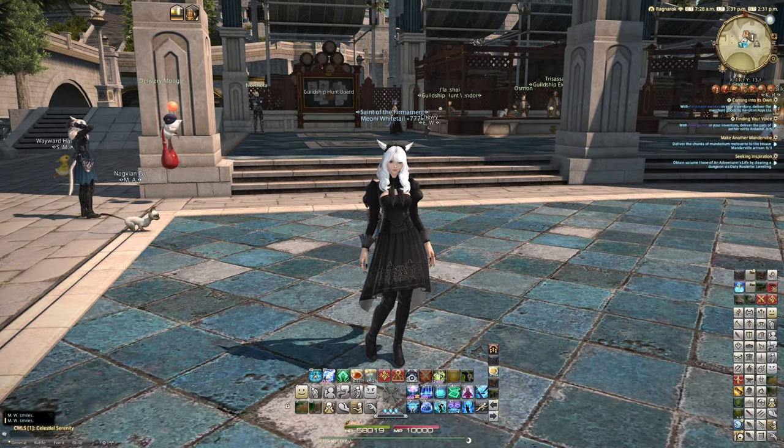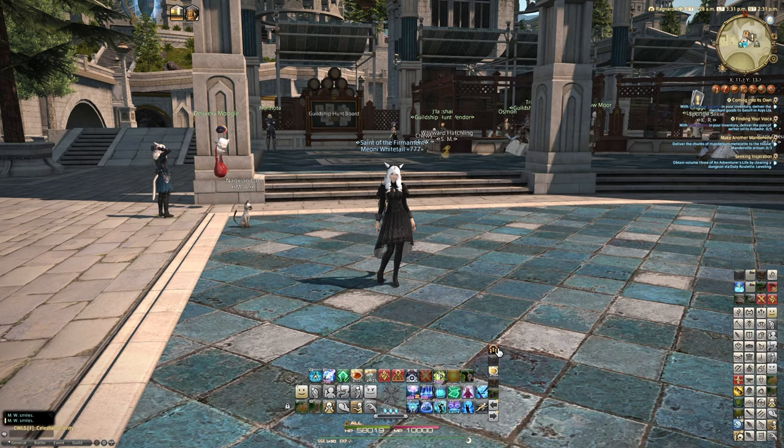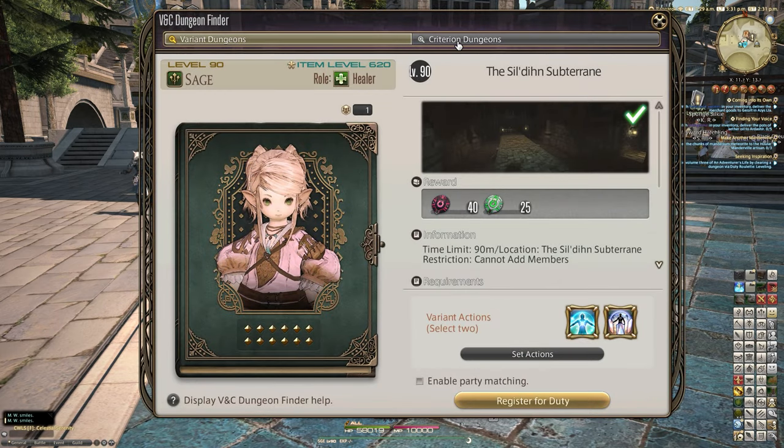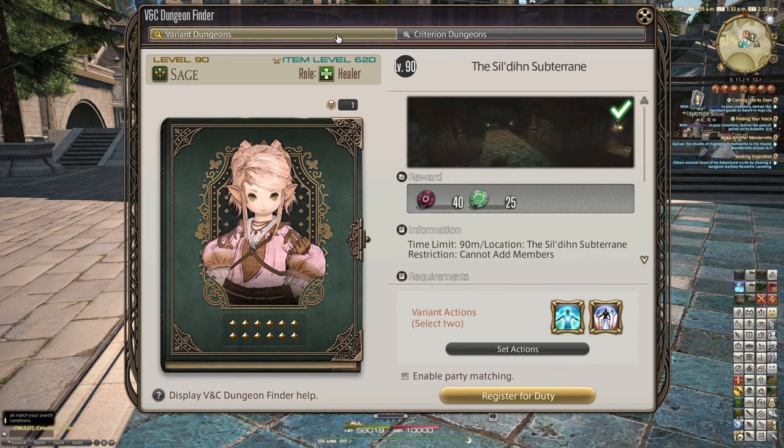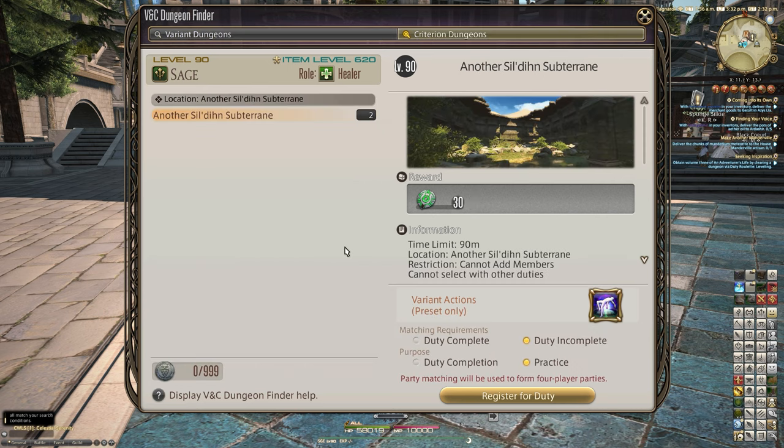So I'm going to show you how to get it anyway if you do want to do this legit. Basically, if you've unlocked Criterion mode, you'll notice at the bottom left there's the Sildene Silver that stacks up to a total of 999. This is essentially an extreme mode difficulty — I wouldn't call this normal mode in the slightest. Variant mode is kind of like your normal casual go-through. Criterion has its own restrictions, which we'll talk about in a future video. But essentially, this is extreme difficulty in my opinion.